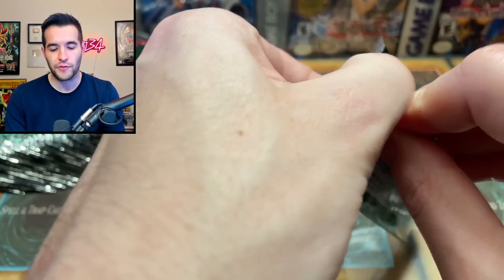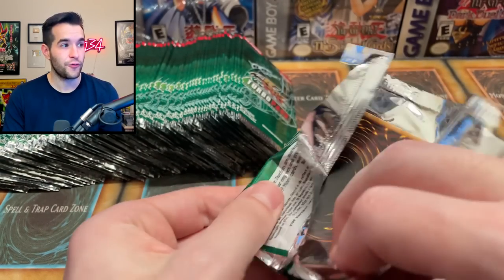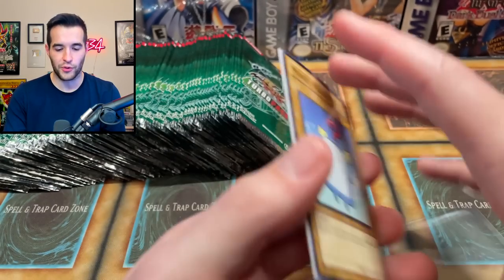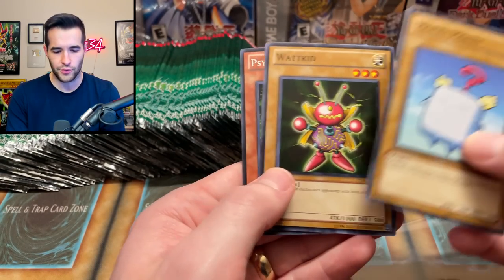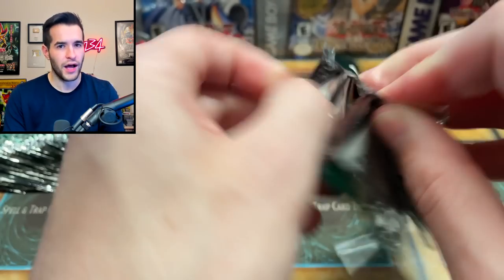The one we really want to see of course is Deep Sea Diva. Blackwing Sirocco the Dawn and Compulse are in the same ballpark — kind of in the 60 to 70 dollar range. Deep Sea Diva is like $200, and then Debris Dragon is $17. Gotham's is the cheapest foil besides Debris Dragon, but we're probably going to get two of those based on what we got from Sangin — with Sangin we got two, so I'd assume that's pretty average for a box.